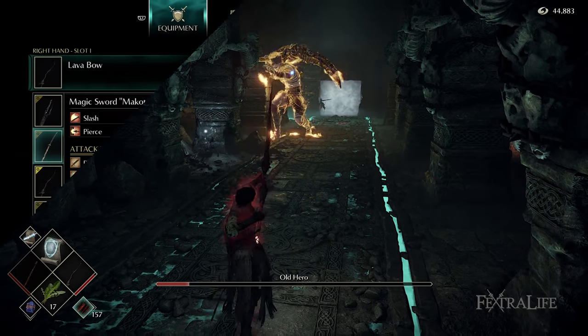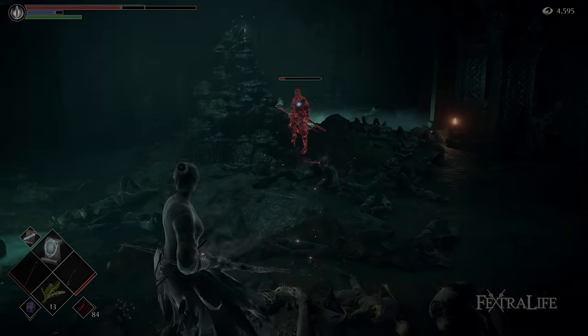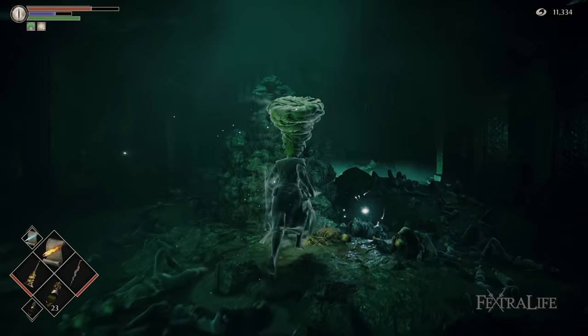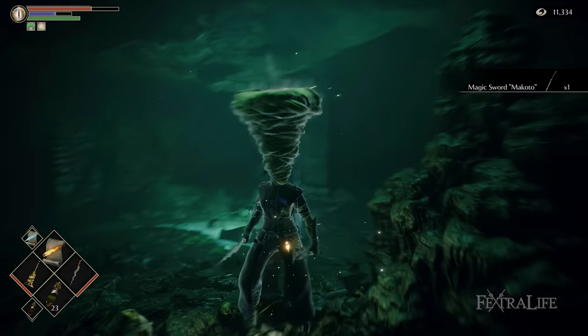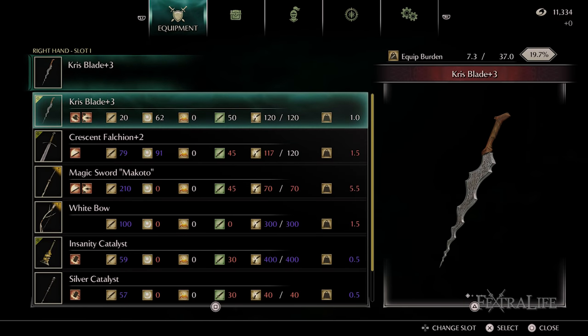The last item you'll get here is the Makoto, which can only be found at Pure White World Tendency for this area. Head to the item that was stuck on the rock below the Reaper you've been farming in the Ritual Path, and it will be on the ground. This weapon allows you to damage yourself over time so you can reduce your HP perfectly to trigger your damage buffs from the Morion Blade and the Clever Rat's Ring — this is a much better method than letting enemies hit you.